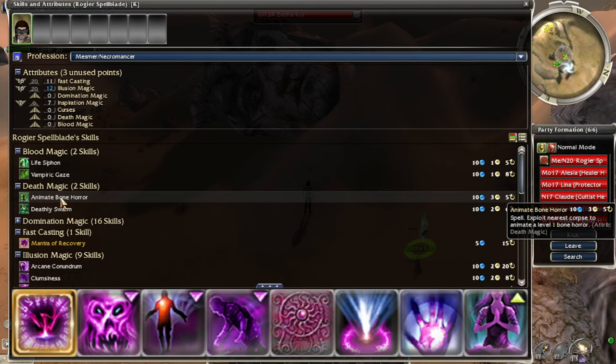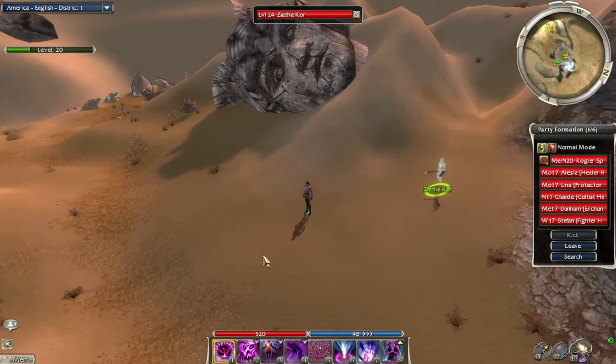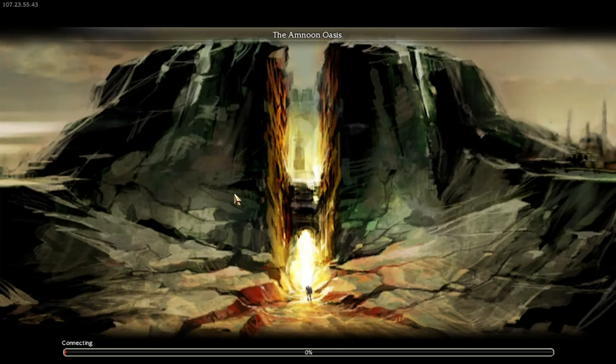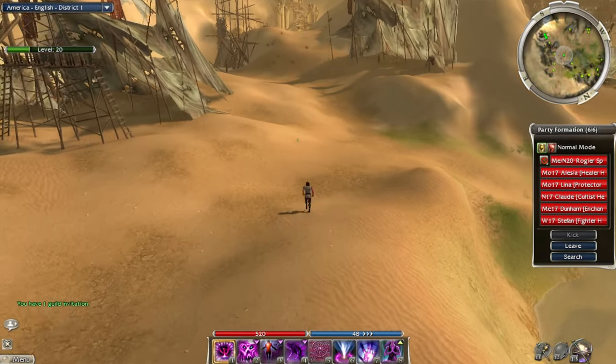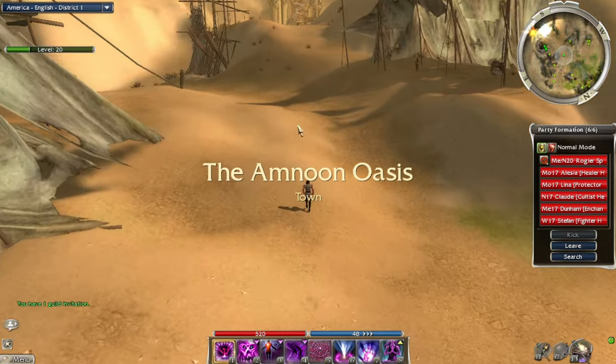We could get minions if we wanted, but we won't right now. Let's go up to Amnoon Oasis and do the skill quest — the Misplaced Sword quest is somewhere up here.